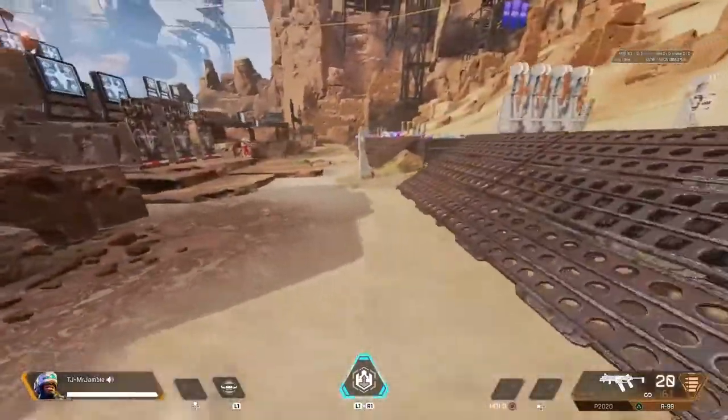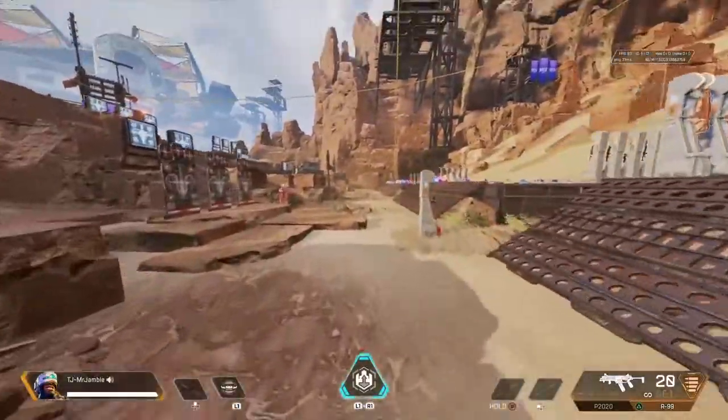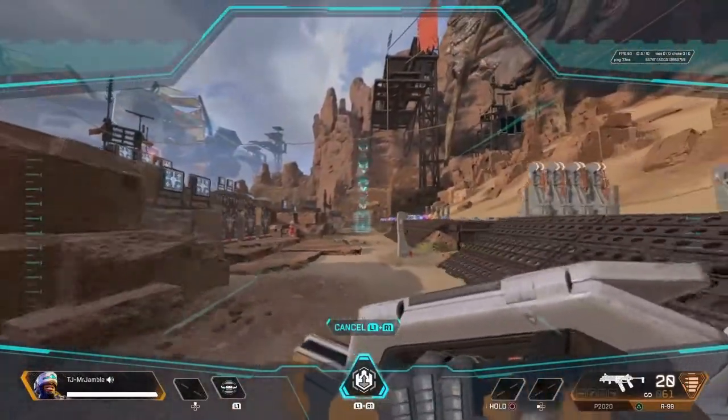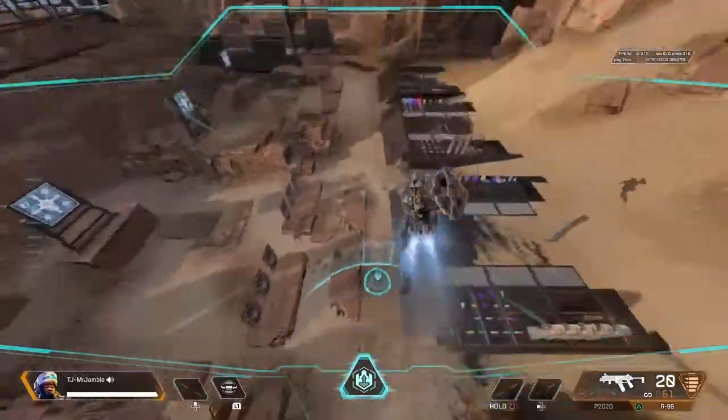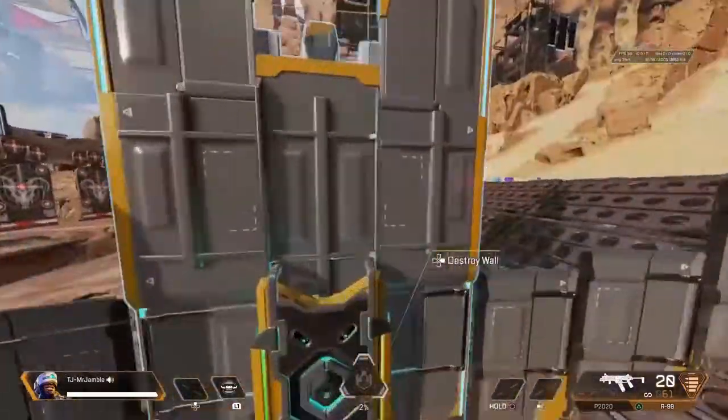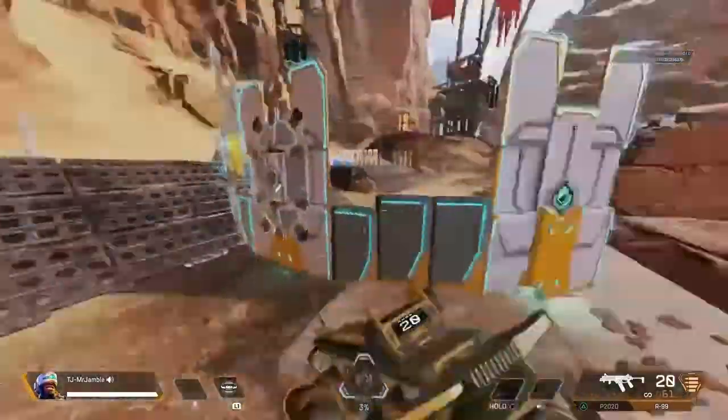If you run Gibraltar with Newcastle and add a Horizon or Valkyrie, you'd be golden. Look how far this goes — you can target your teammates and just fly to them instantly like this, and it blocks damage. Look at this.